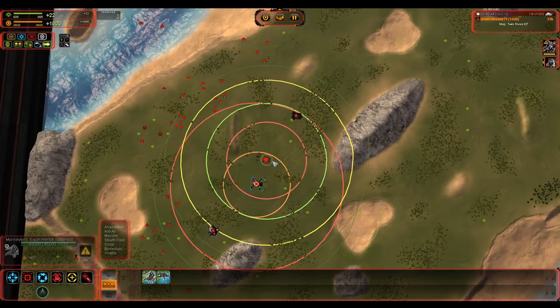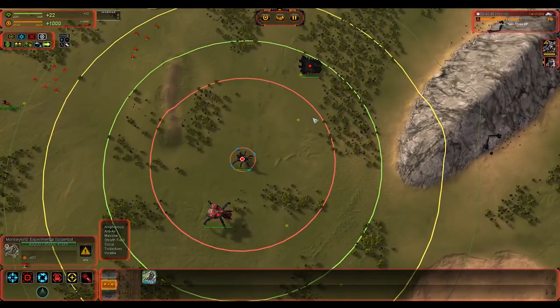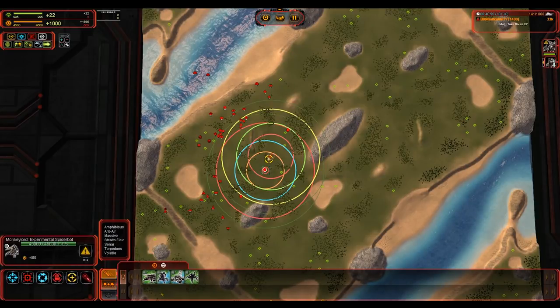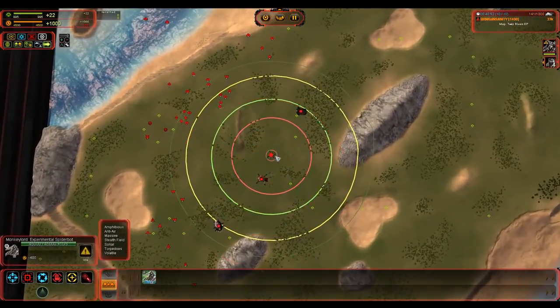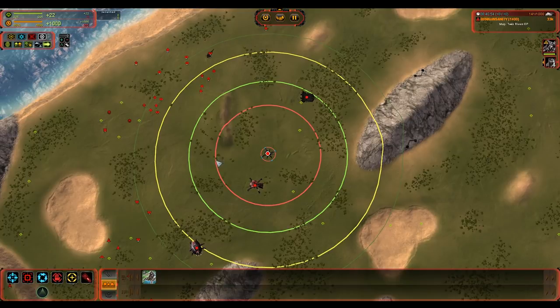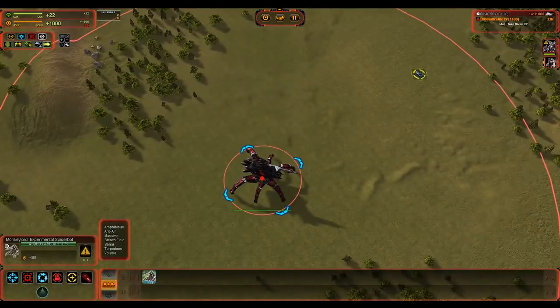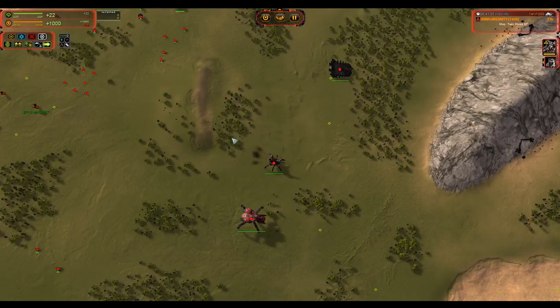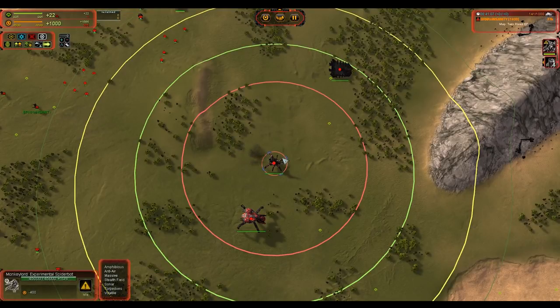The Monkey Lord does have a stealth field. I believe it is roughly the same as the attack ring. It provides mobile stealth to any units inside its radius, so you can actually bring flak and tanks with you and the Monkey Lord will keep them all stealthed. It's a very useful ability.